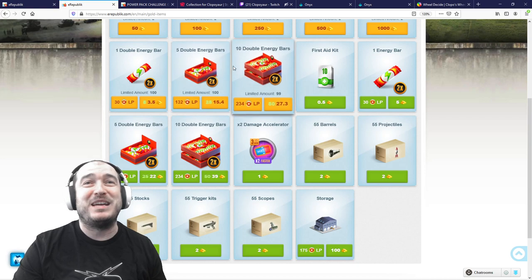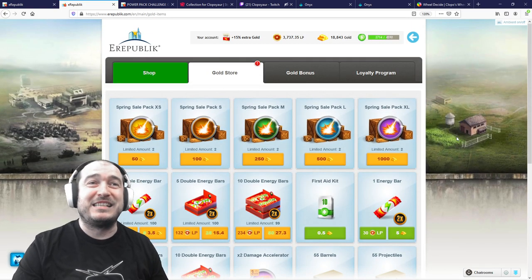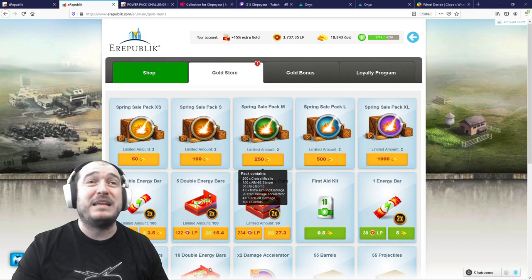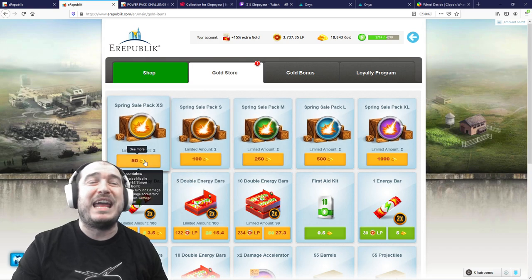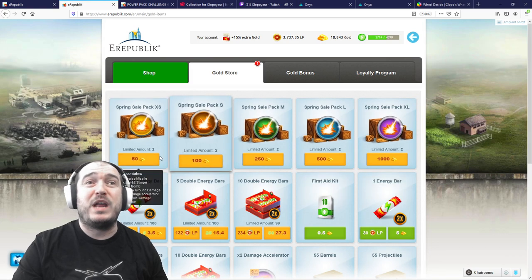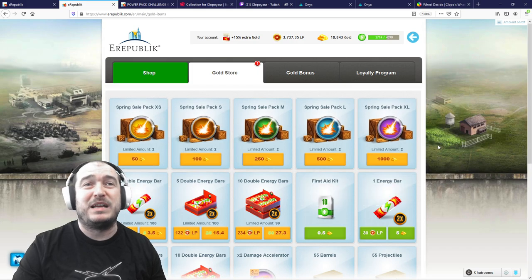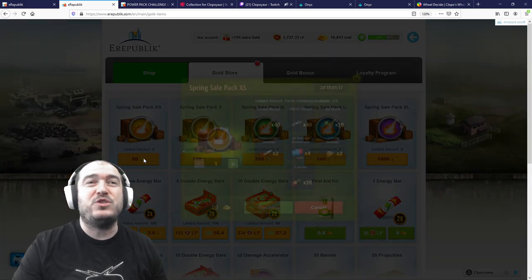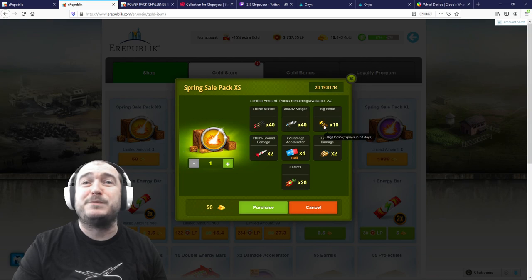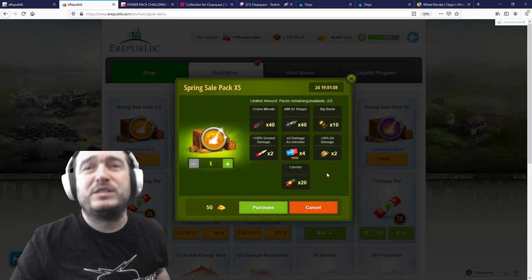Now let's discuss the bomb packs in the Spring Sale. There are five packs as usual. Each pack contains cruise missiles, stingers, big bombs, 100% damage boosters, damage accelerators, air damage boosters, and carrots.